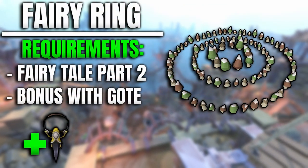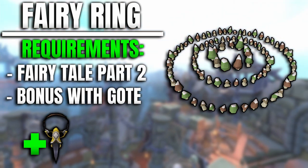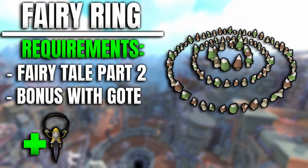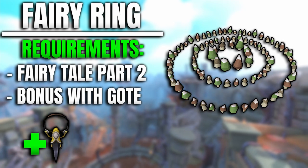Third on the list is Fairy Ring Teleports, which can be unlocked by completing A Fairy Tale Part 2 quest. It allows you to teleport to unique Fairy Ring locations, enabling quicker routes to skilling activities. When paired with the Grace of the Elves, you can attune the necklace to Fairy Rings, making it super easy to reach hard-to-reach locations — speeding up clue scrolls and other location-based tasks where you're moving around a lot.